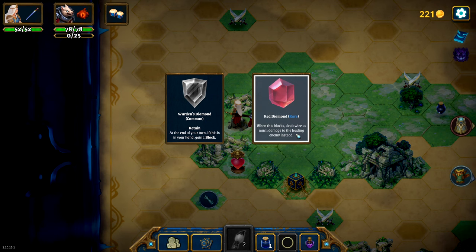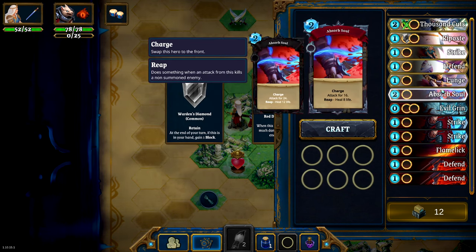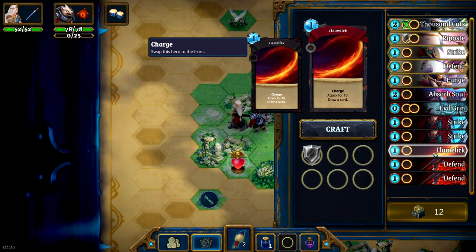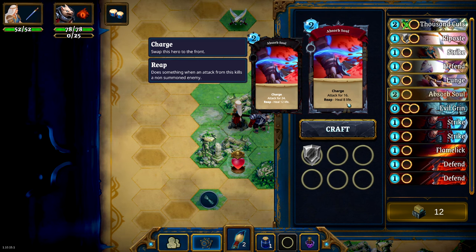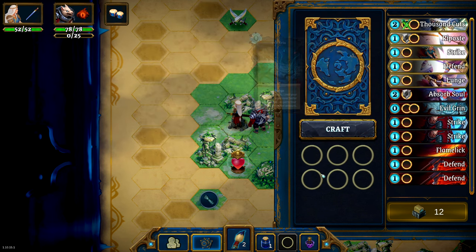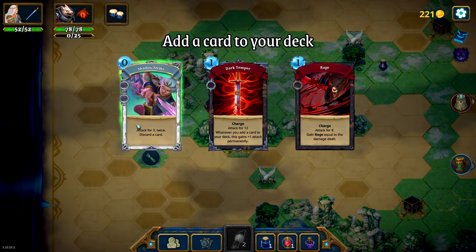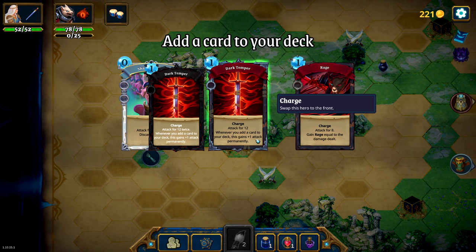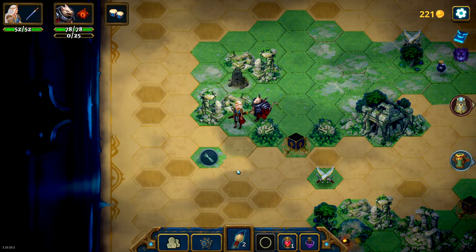When these blocks deal twice as much damage to the leading enemy instead — let's check out the deck. That means instead of blocking, you get two times damage. Do I want that for any of my blocking cards? No. The Warden's Diamond — you can't go wrong with that. Anything that gives Retain to a good card is good. Absorb Soul — it's nice to have Retain on this, because then you use it to heal for a life when you really want to. Dark Temper — Charge, attack for 12. Whenever you add a card to your deck, this gains plus 1 attack permanently. It's really early to get this — absolutely, we're going to put that in our deck. When we draft cards, we also improve our card.